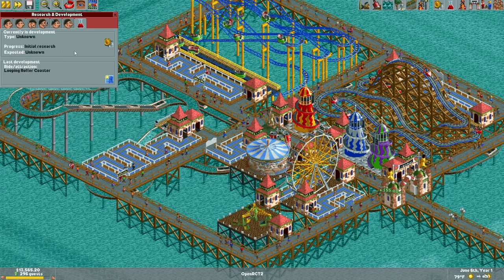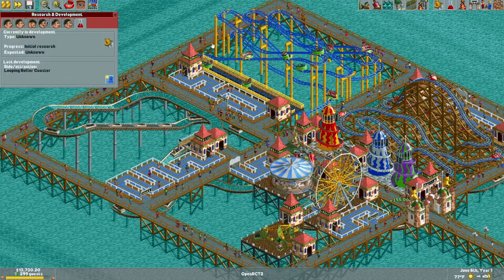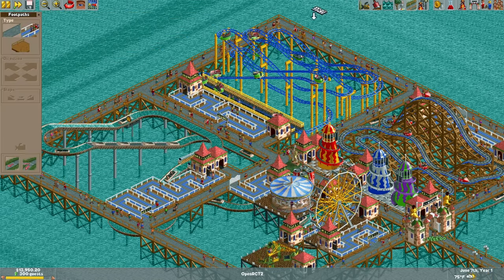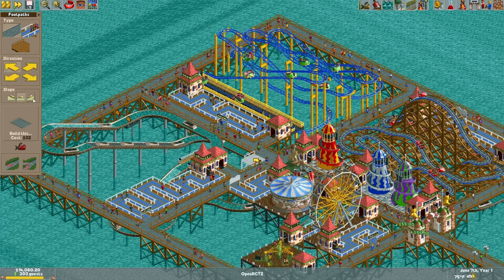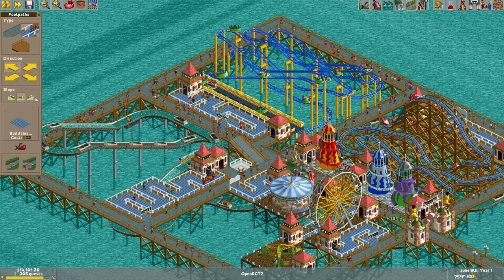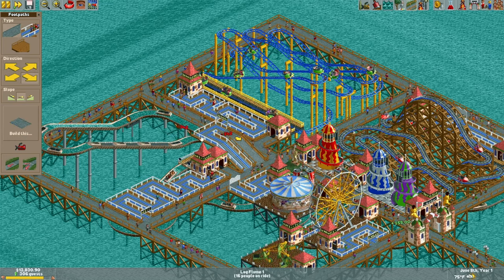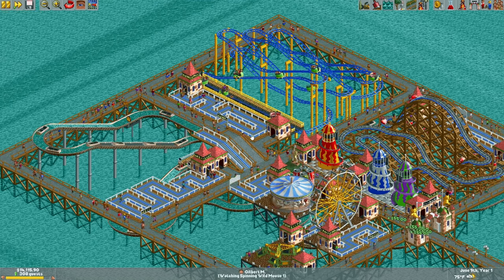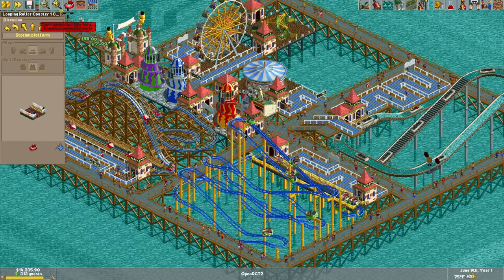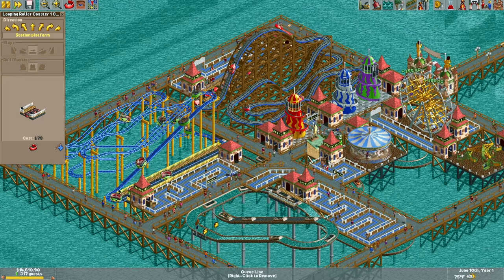I wonder if we can build a looping roller coaster on top of things. But before I get carried away, let me see if it's even possible — yes, it's possible! Wonderful. So here we'll save that spot for the entrance and exit. Let's build a launched looper because we've got to stay compact. I'm more interested in the soft guest cap contributing factor of this ride. I have to build this over this tile.